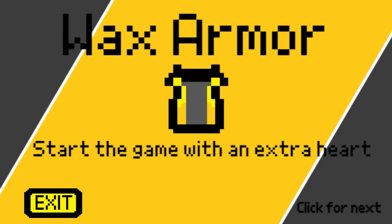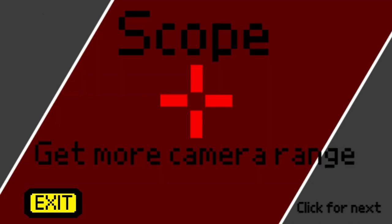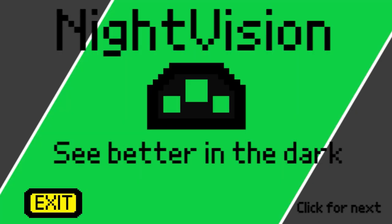I really don't feel like recording all of the utility abilities, so I'm just going to click through the menu because each one has descriptions, which I feel like are fairly obvious.